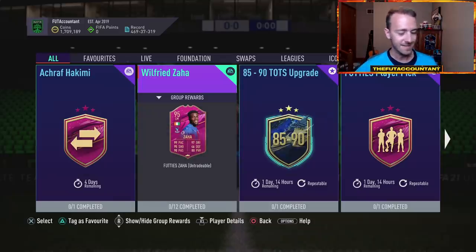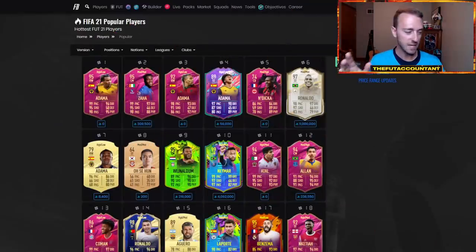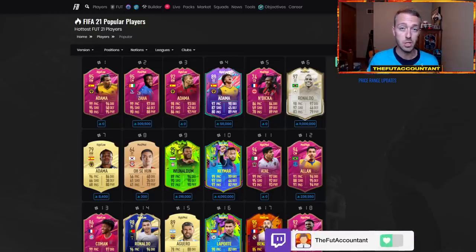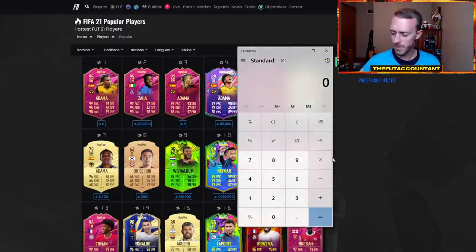There were fewer SBCs for me to do prime icon moments Mateus than this Wilfried Zaha. The Zaha card does cost about 300,000 coins, so they could have very easily just done like an 85 and an 86 or an 87 rated squad to reach that same price point. But instead you have to turn in a lot of different cards. Let's do a little bit of math: 11 cards for each squad times 12 segments equals 132 cards you have to turn in for Zaha.